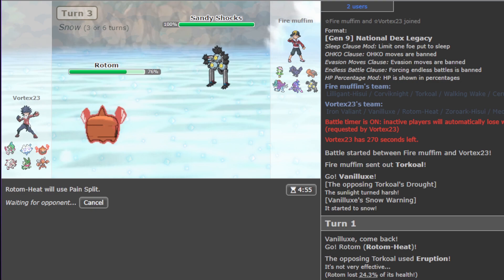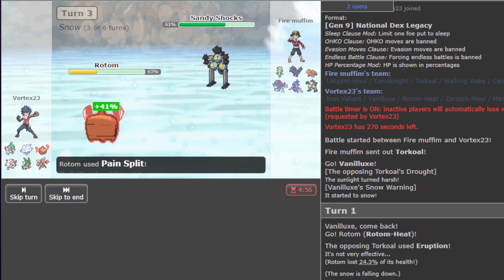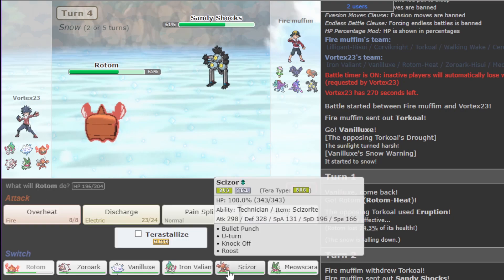He might set up Stealth Rocks — we have Defog though, so that doesn't matter. Power Gem — didn't know it got that. I'm going to go Scizor here.